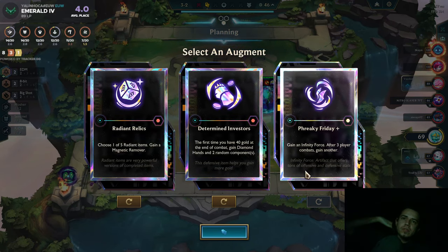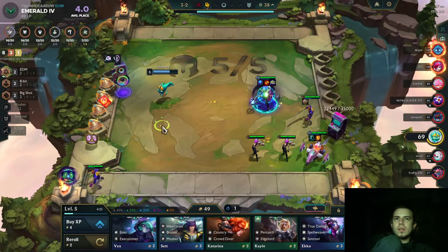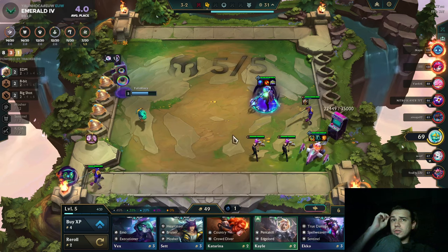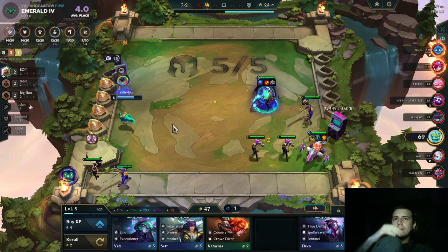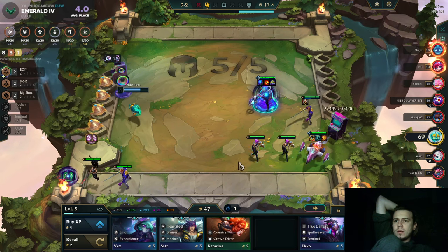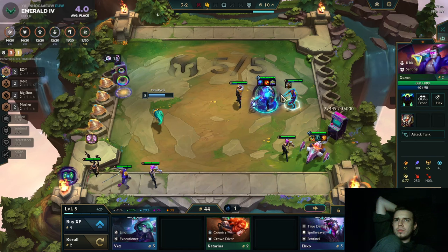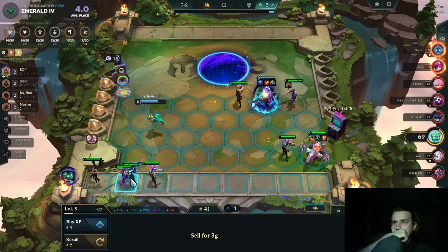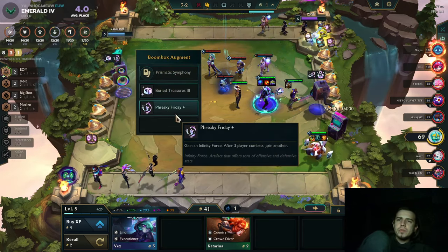Radiant is amazing — Infinity Force. I can't say no to that. That's a must. Loser heart — Steel, Pentakill, Edge Lord. That's it. More Sentinel — okay, here is your moisture boy. Actually Sentinel is also okay, let's keep that as well. You'll never know what happens. We will get it after three player combat, so wait.